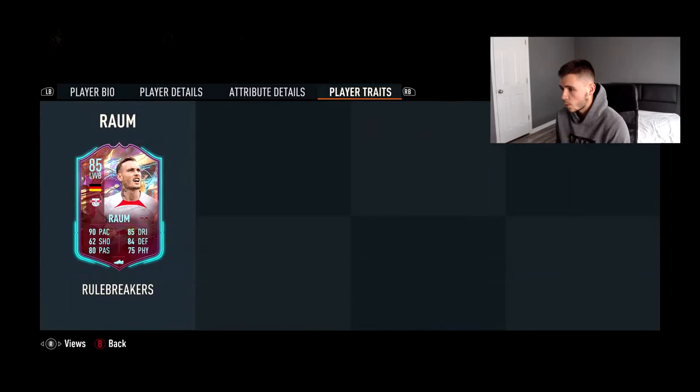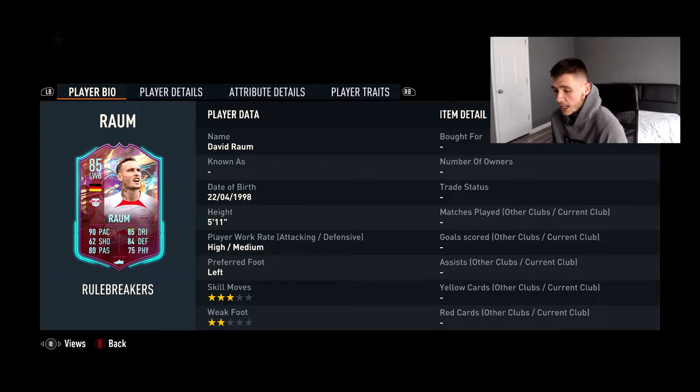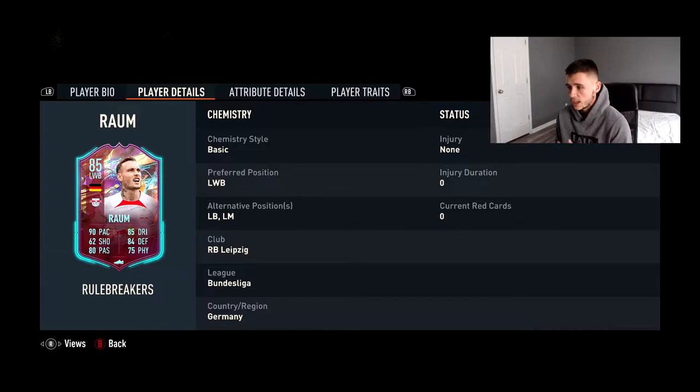Looking at his attribute details — player bio: he's 5 foot 11, left wing back, high/medium work rates. If you're going to play him at the left wing back role that's not bad, but if you're playing him strictly at left back he might be bombing up the field quite a bit. He has three-star skill moves and two-star weak foot, so you're really going to have to force it onto his left.